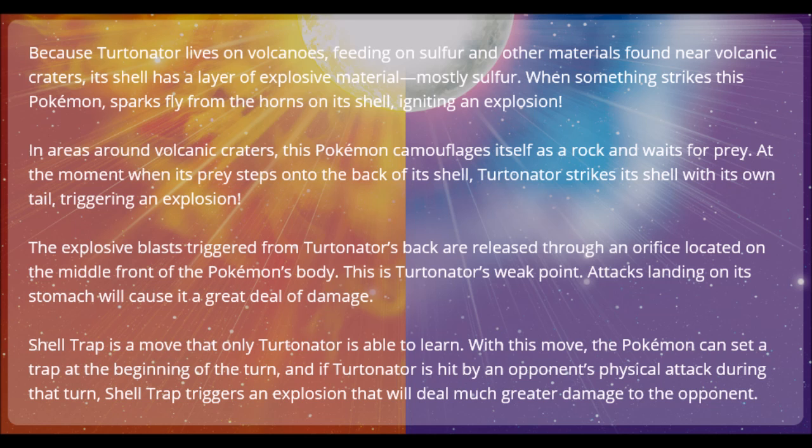It says that Shell Trap is a move that only Turtonator can learn. Shell Trap triggers an explosion that will deal much greater damage to the opponent, which is pretty cool. So if you attack it, the attack coming back will be a lot more powerful.